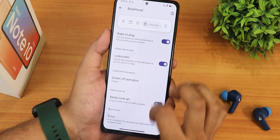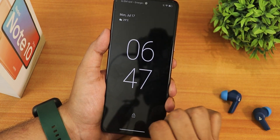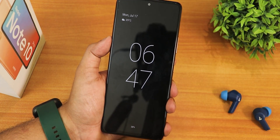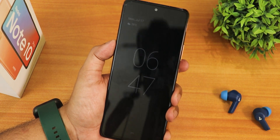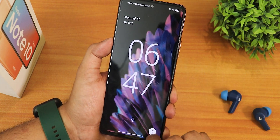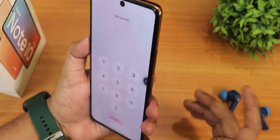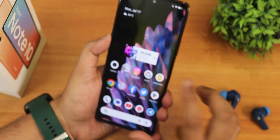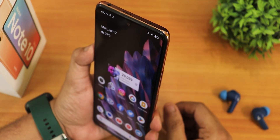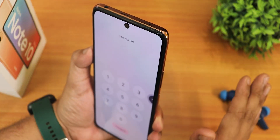Always-on display looks good by default. The lock screen clock cannot be customized — only double tap to sleep is available there. Double tap to wake is working fine, and the shortcuts require a tap and hold. Swiping up triggers the face unlock and it unlocks quickly — the face unlock is actually working fine, it's fast.